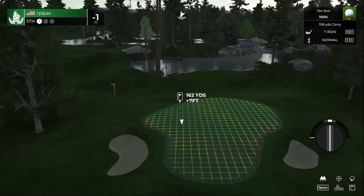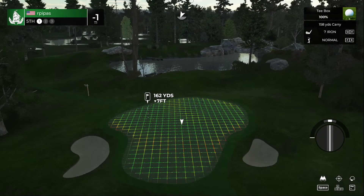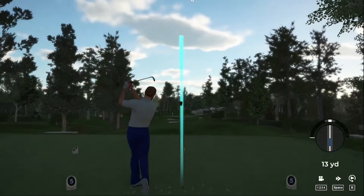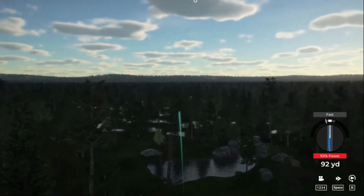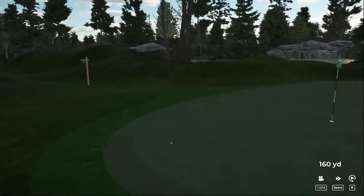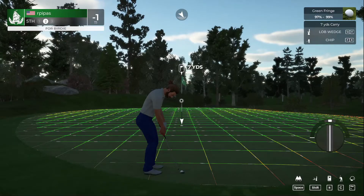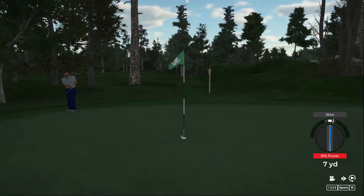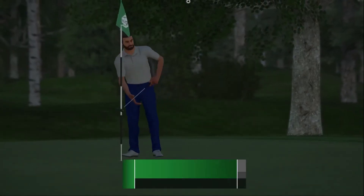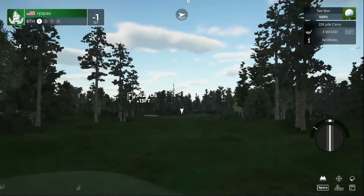We are back here looking at this par three. If we add a little loft and backspin this should work out pretty well — playing the slight draw, come on ball, kick right. Got it to land pretty soft, just going to have a nice little chip shot here. Nice tempo on that chip, just nice and easy — tapping that one in for par. You'll stay at minus one after that hole.